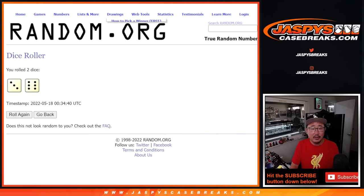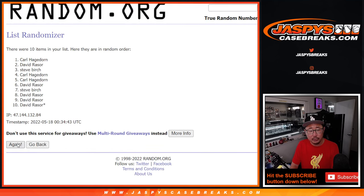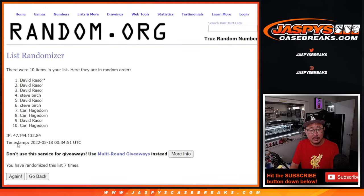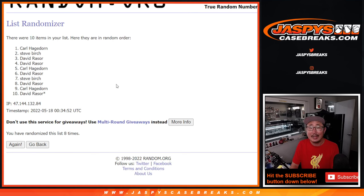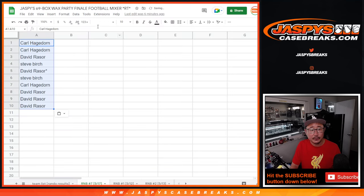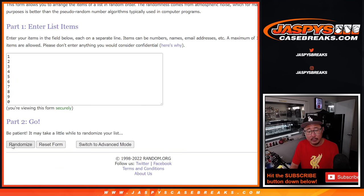Let's randomize it. Three, three, four, five, six, seven, eight — and ninth and final time. So we got Carl down to a few Davids there after nine. Three and a six, nine times for the numbers.